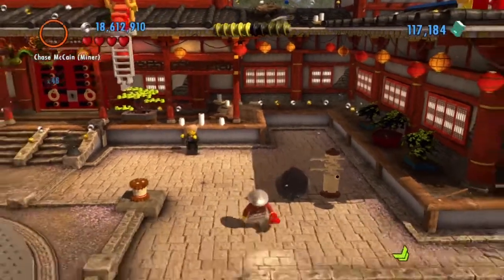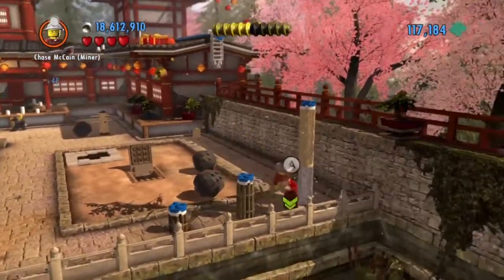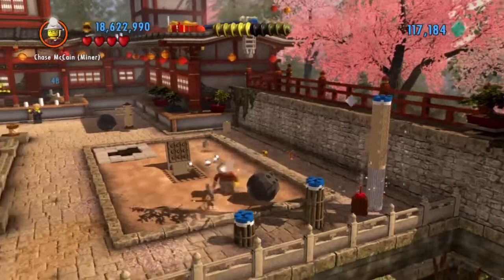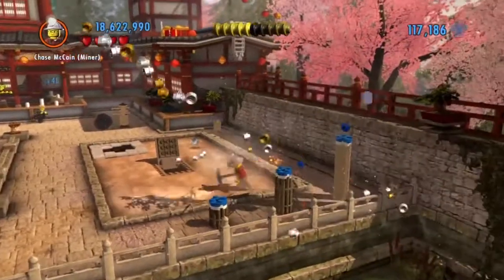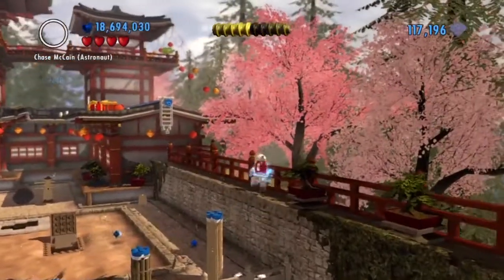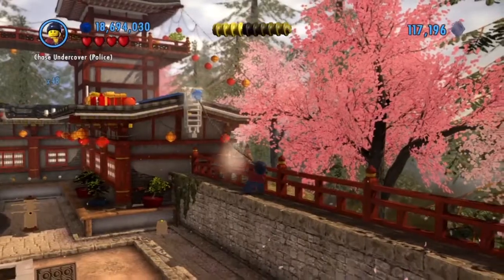Let's take the dynamite, run it over here, and drop it in this barrel. While that's burning, let's blow that up. Jump up here, switch to your police uniform, and pull down the ladder.